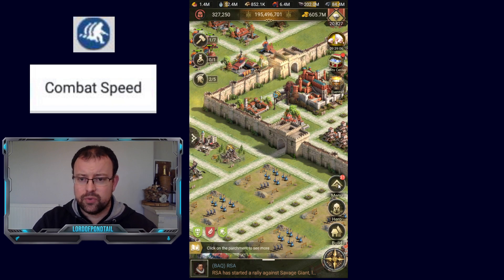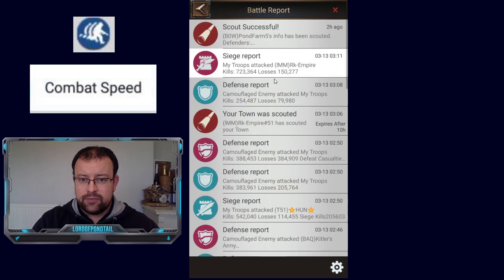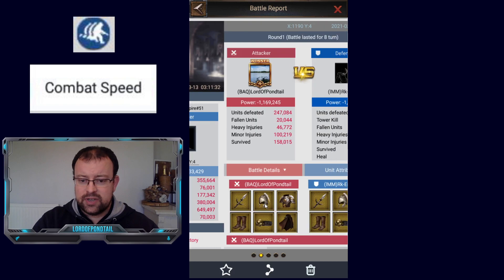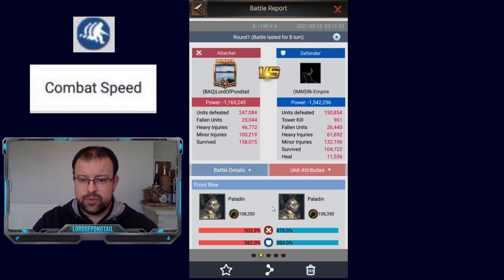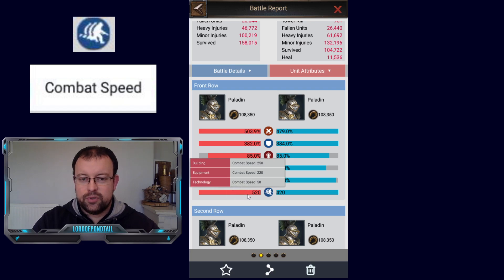Now I want to go to a battle report. If we go into a battle report and select any round, you can go to unit attributes — combat speed is shown in the bottom section. If you click on either the defender or the attacker's attributes for combat speed, it's split into a maximum of three different sections: building, equipment, and technology.